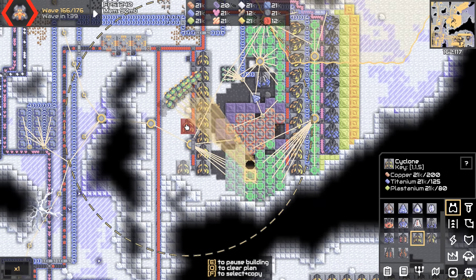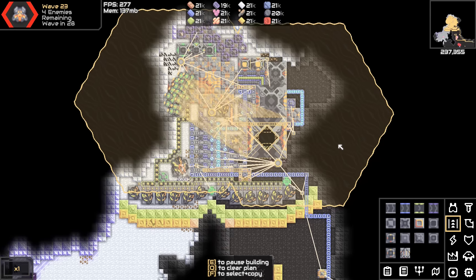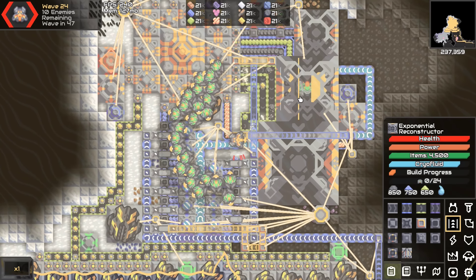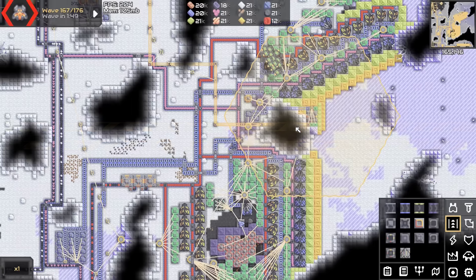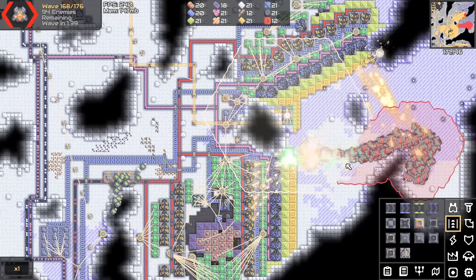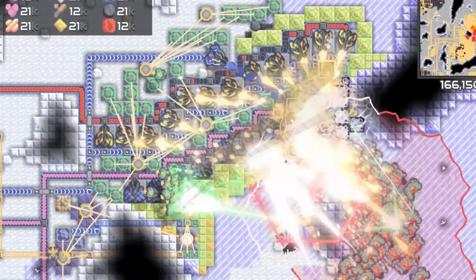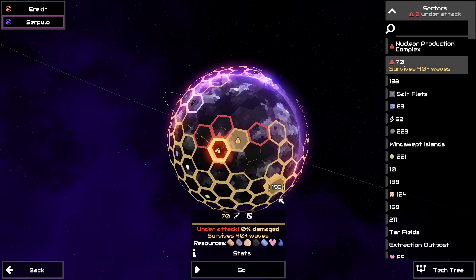When all else fails, throw down a bunch more defenses. We're gonna lose nuclear again. Maybe I should just go there and do a couple waves over there because this sector survives. We can just let this sit - reconnect that, cryo is good, everything is good. Now let's go to nuclear. Guardian approaching in two waves - blah blah blah, don't care. Actually you know what, why don't we just go back to 70.